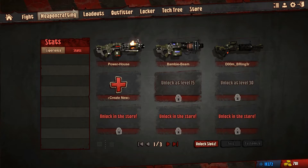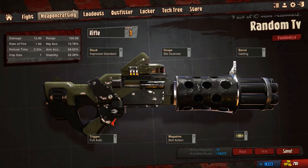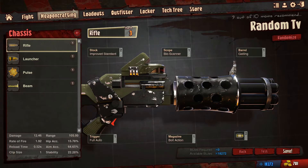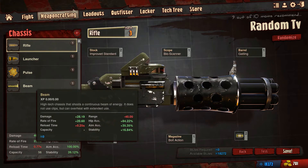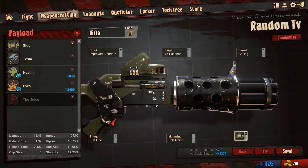So let's quickly customize a gun. We'll call this one Random TV. There are different chassis of the weapon — you got your rifles, launchers, pulse, and beams. You have your different stocks, scopes, barrels, triggers, magazines, and payloads. With these you can create a weapon to your liking, but with most customizations there's a negative about the gun.